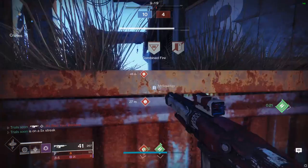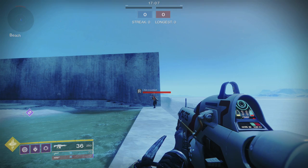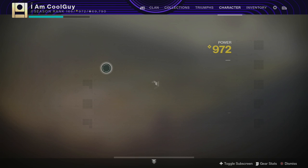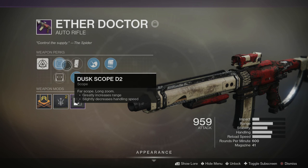These are going to be doing 25 to the head, then they're going to see fall off. You think about Suros and its effective range — where it starts getting fall off is around 28 meters. You compare that to this Ether Doctor with the long zoom scope, it hits up to 35 meters. That's pulse range. A medium zoom hits at 30, and a very short zoom scope hits at about 27, like the Suros.